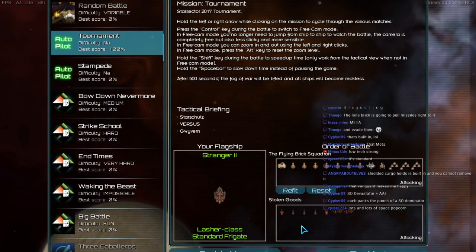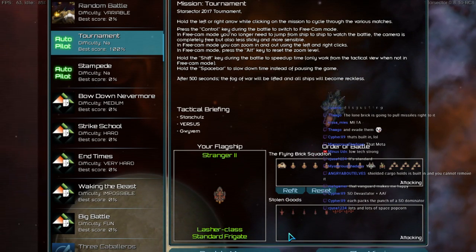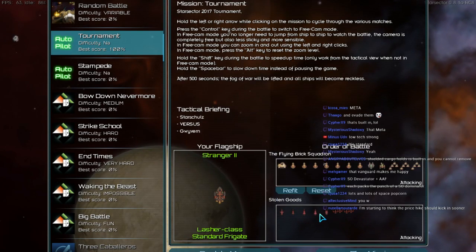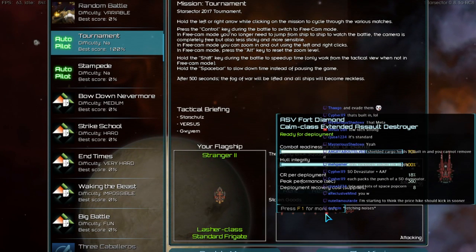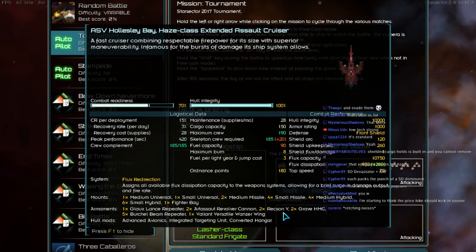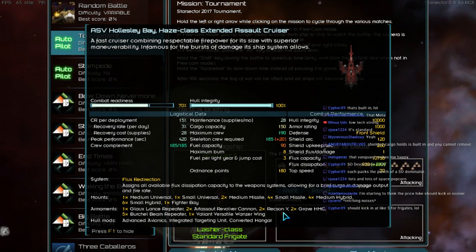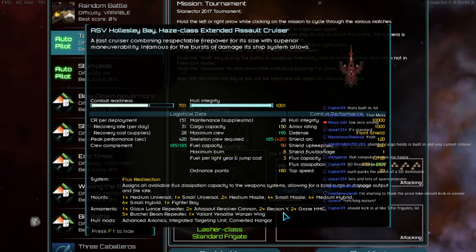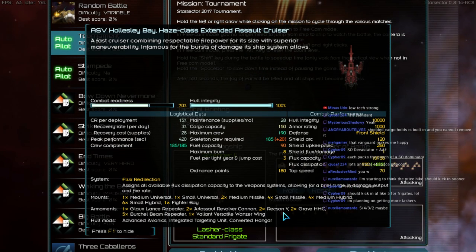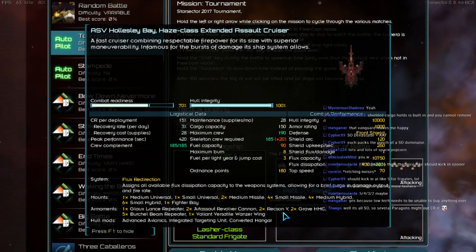And then of course we have the Stolen Goods. See? Stolen Goods — that's why it's got Shielded Cargo Hold so we can't see what Stolen Goods there are. Running 3 Draft Attack Frigates, 1 Calm Extended Assault Destroyer and 2 Valiant Versatiles. The flagship is a Haze with 1 Gloucce Lance Repeater, 2 Artisa Revolver Cannons, 2 Rexxon Vs, 2 Grave HMCs, 5 Burkle Beam Repeaters and 1 Valiant Versatiles Wands a Wing, running Advanced Avionics, Integrated Targeting Unit and a Converted Hangar.